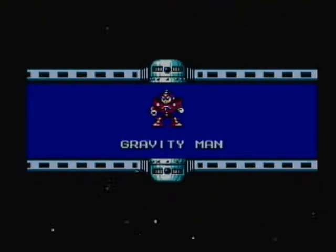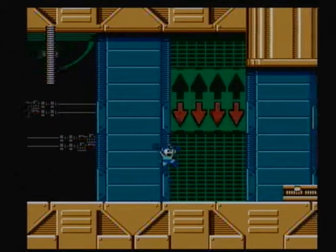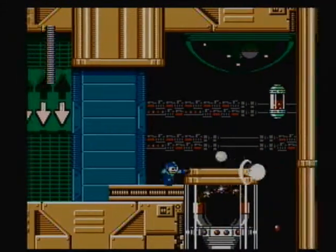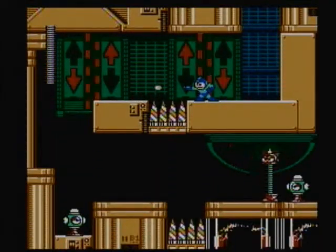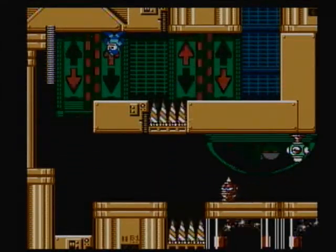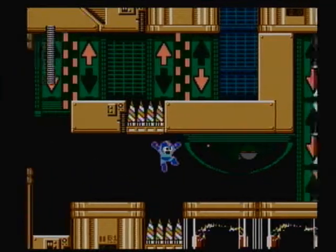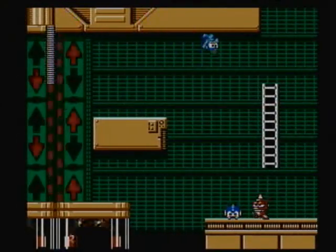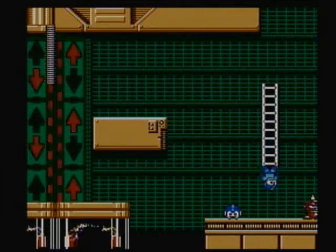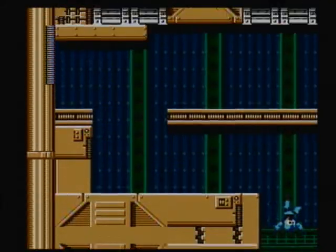Alright, we have Gravity Man. I like the theme to his stage, actually. I like a lot of the music in the Mega Man games — even before I was consciously aware of enjoying video game music, it was just something I enjoyed. One of the mechanics of this stage is that when you have those flashing arrows on the walls, it changes the gravity, causing you to go up to the ceiling. It also reverses your D-pad controls, at least as far as up and down are concerned. And that is an extra life we got there.